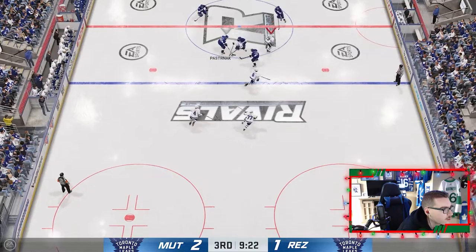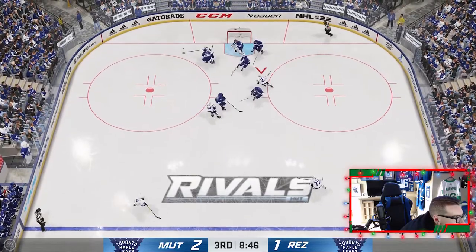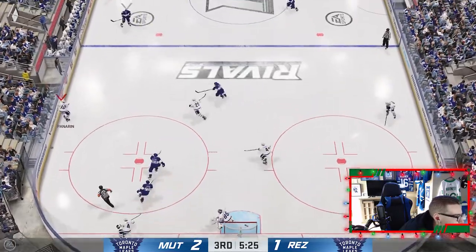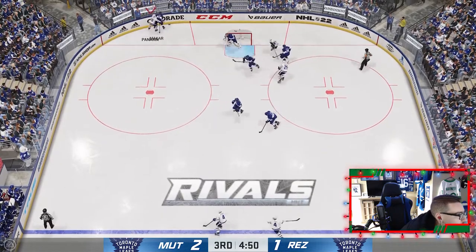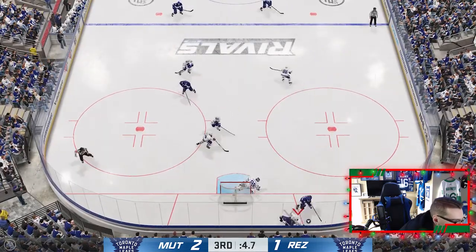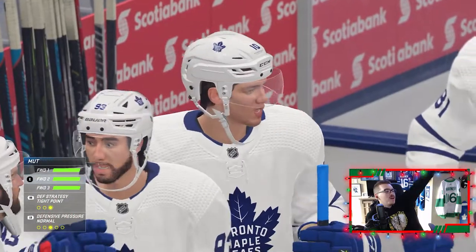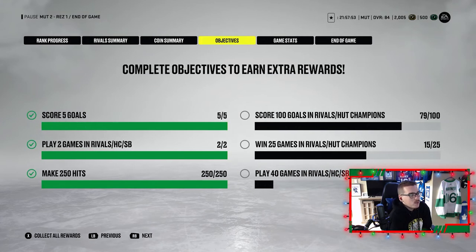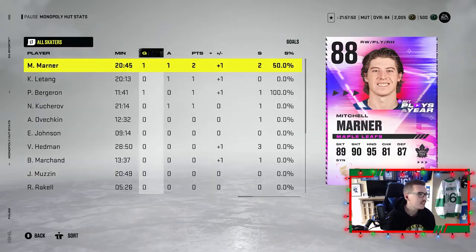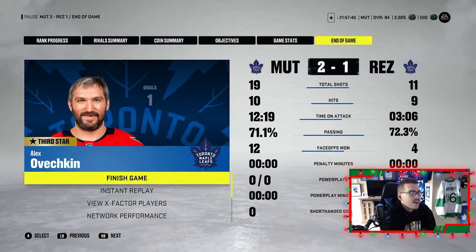I see a Nathan McKinnon — I thought that was it because the goalie was screened too. Panarin — over to Nate Mack, what a saucer pass my god. What a save from Vasilevski — that was not a good shot to give up late. And that's game — it's a 2-1 victory for your boys! No one got any upgrades but it's two wins this episode, I'm taking it. Even close to gold after that game — a win's a win.